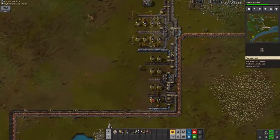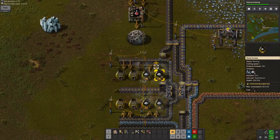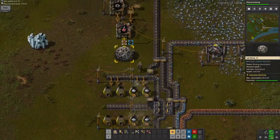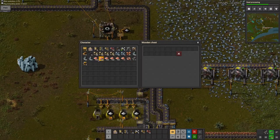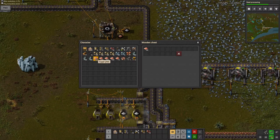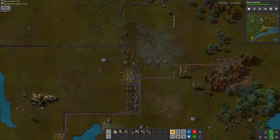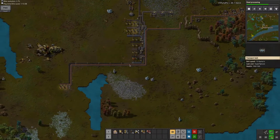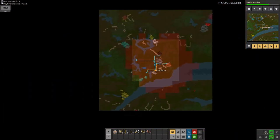I still haven't unlocked steel processing because I need more iron and copper. It's a little bit of a pain to go all the way out here to get copper, but whatever, I'll just deal with it. This will allow me to finish researching steel processing, and once I get steel processing, things are going to get a lot crazier.